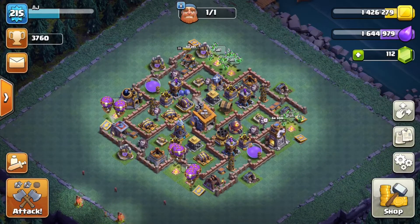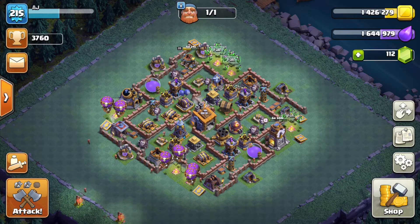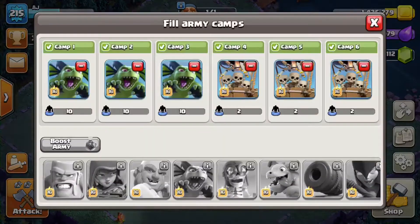Hey guys, welcome to the video. My name is AJ. Today I'm on my Builder's Hall account and I'll be going over another one of my favorite attack strategies. The troop composition we'll be using today is three camps of minions and three camps of drop ships. This attack is super easy to use and almost always ends in 70% two-star or more when used correctly. Let's go ahead and jump into our first replay.